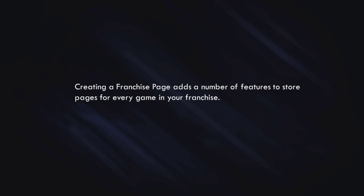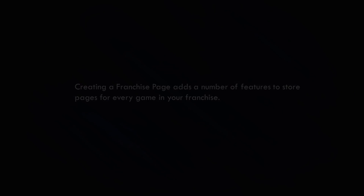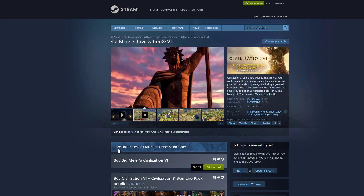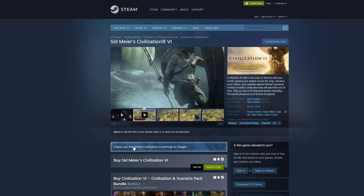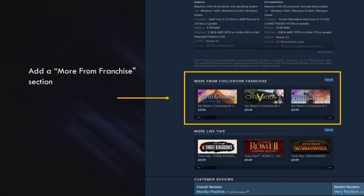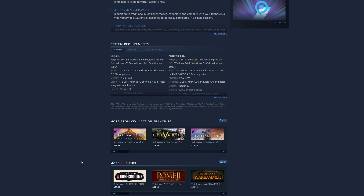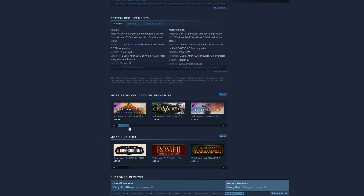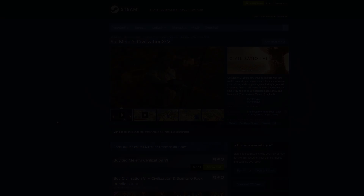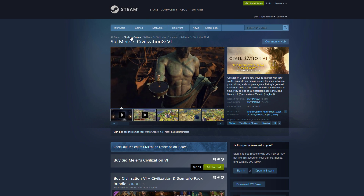When you create a franchise page, it adds a number of useful features to store pages for every game within your franchise. It'll add a banner above the purchase options on your game, and that banner will take you to your franchise page. In addition, it will add a 'More From Franchise' section that you can click through and see the various titles within your franchise. It will also update the navigation breadcrumbs at the top of the store page so users can click through and go to your franchise page.